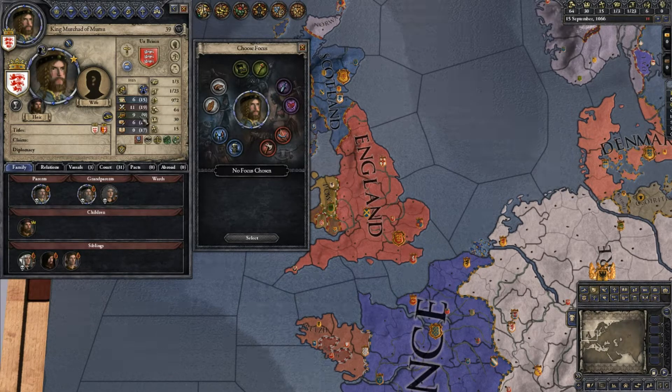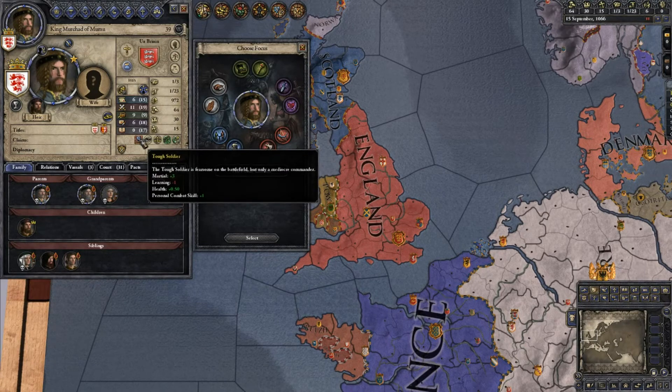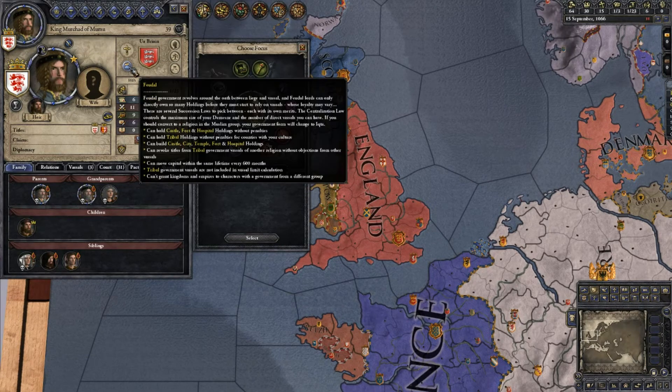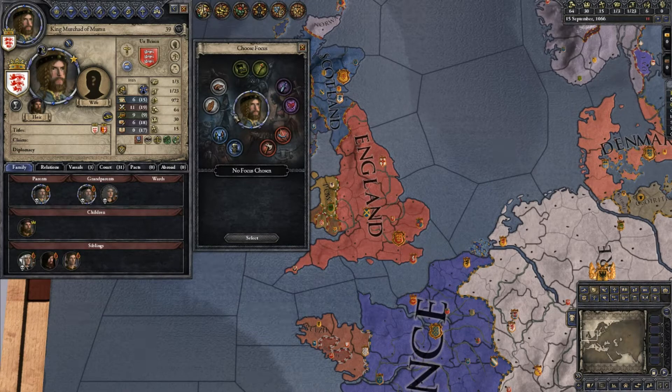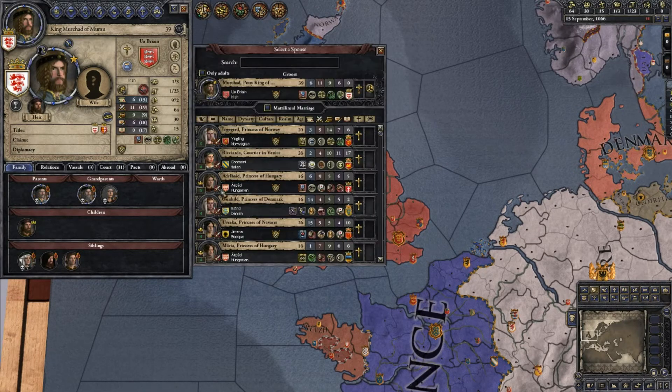There are five major statistics: diplomacy (blue), marshal (red, deals with military), stewardship (green, managing a realm), intrigue (purple, sneaky stuff), and learning (gray, smarts). Your character has an education trait indicating what they're generally good at. This character is Catholic, from the Ua Brian family, feudal. For this character — he's 39, getting kind of old — we're going to go with the hunting focus just for no reason in particular.